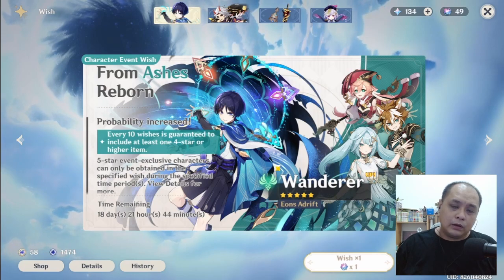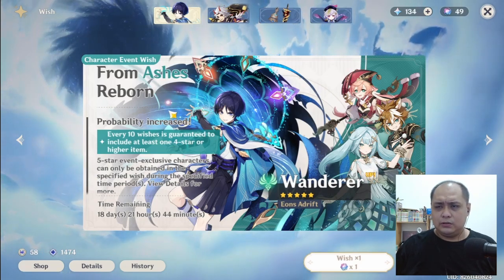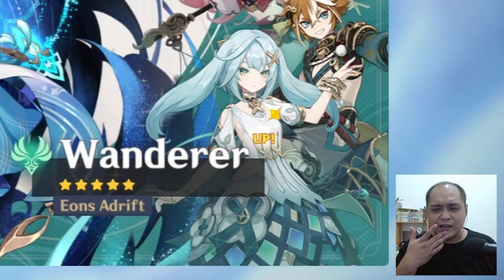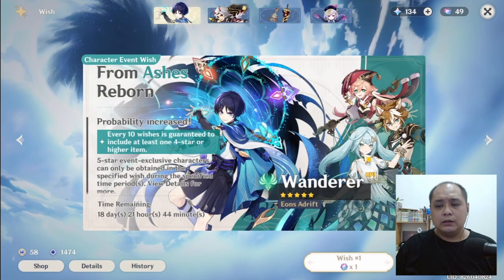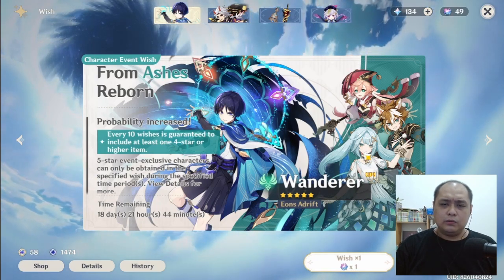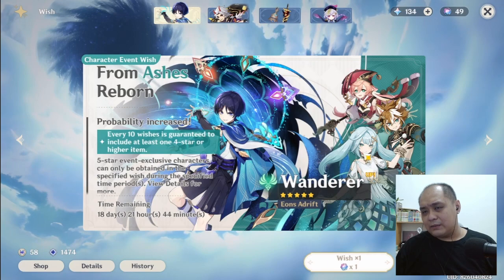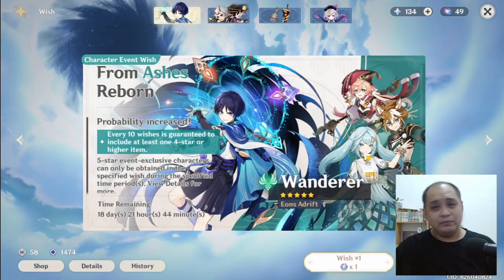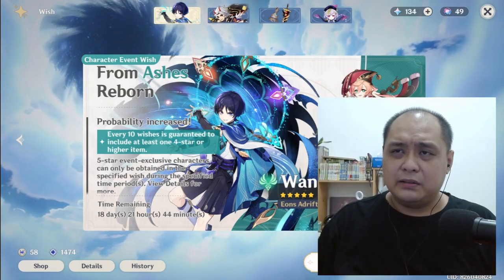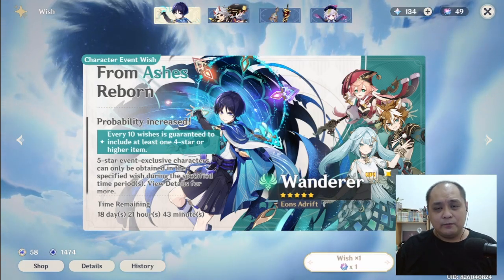One is the Wanderer — yes, the Wanderer — also known as Scaramouche. And the other new character is Faruzan. The Wanderer uses an anemo catalyst, and based on first impressions he seems similar to Kazuha — some kind of wind-break ability. We'll try them out and see how their skills work, along with Faruzan.